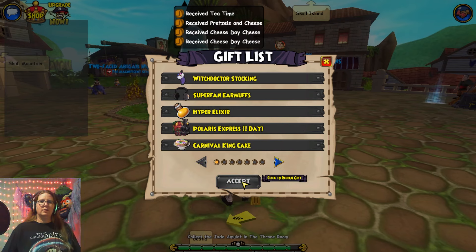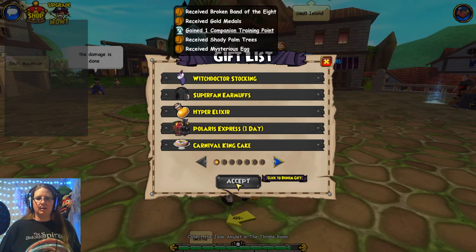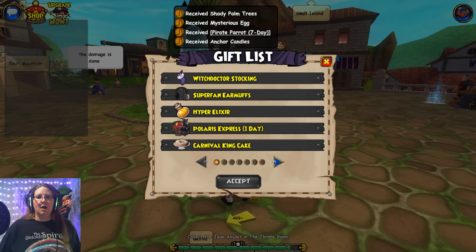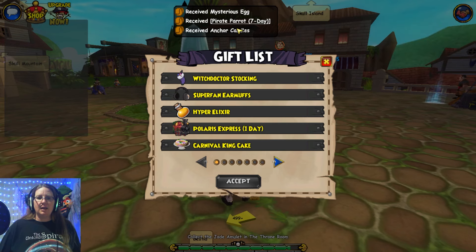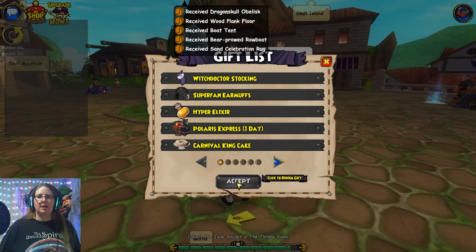Wow, still going with all these. Super pirate nightmare booster pack. I got a companion training point, mysterious egg — so I'm getting a lot of pets. Oh, pirate parrot seven day! Yay! Anchor candles, super ashes of the armada booster pack.